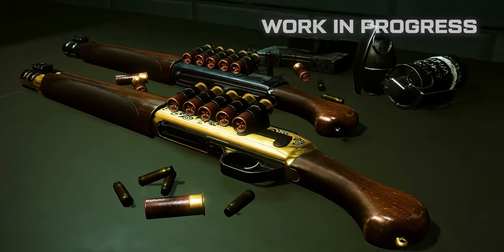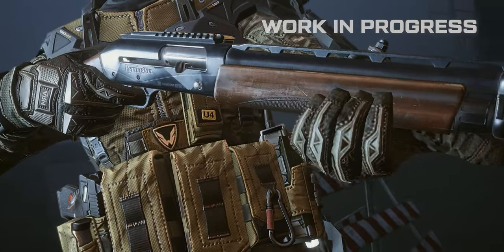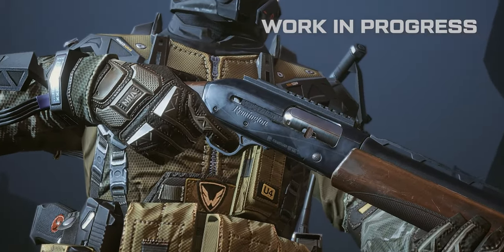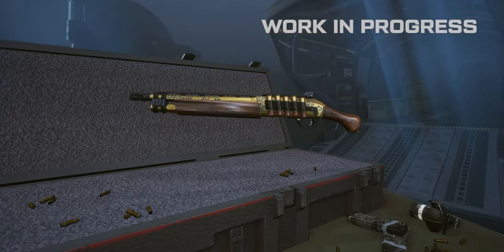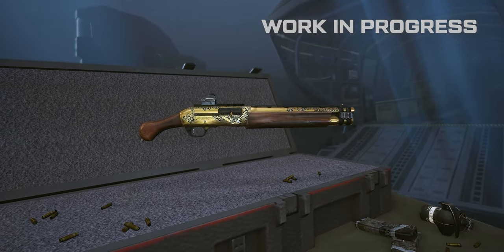And now the second weapon novelty, but this time for Medic – the V3 Tech 13. It is a new shortened semi-automatic rifle from Remington. The closest competitor to the V3 Tech 13 is the Benelli Super Black Eagle III. The novelty differs from its counterpart thanks to increased damage and larger magazine capacity, but has a reduced range and rate of fire.